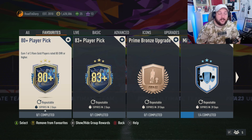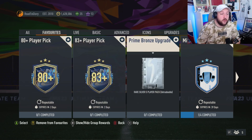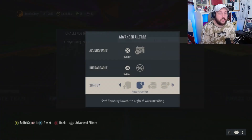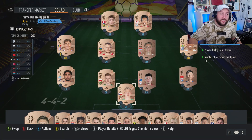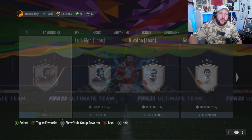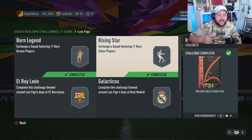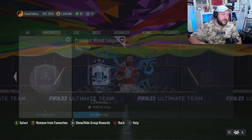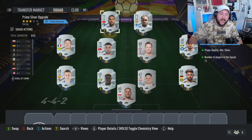If you have a lot of fodder and coins in your account, just keep that cycle going. If you don't, you'll want to do the bronze upgrades. These bronze upgrades are going to give you silvers, and those silvers you can then turn into gold commons. Put all your bronzes into the bronze upgrade and get five silver rares - it's possible to pack TOTS out of these as well. With the silver rares you can pop them into the SPC to get yourself a two rare gold pack.